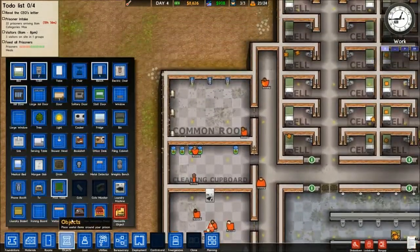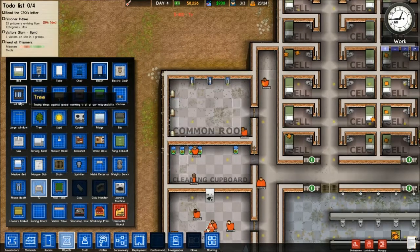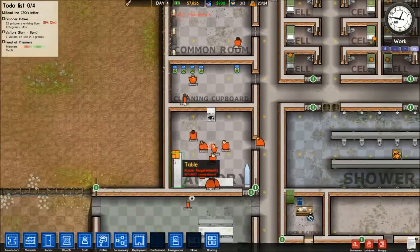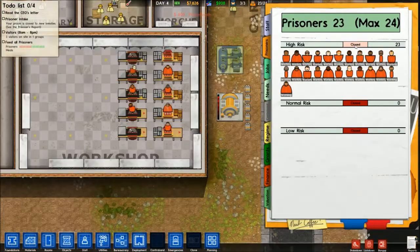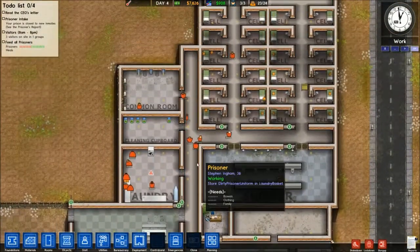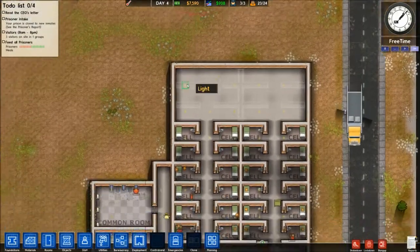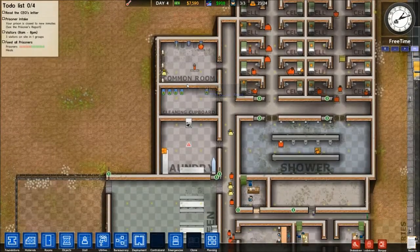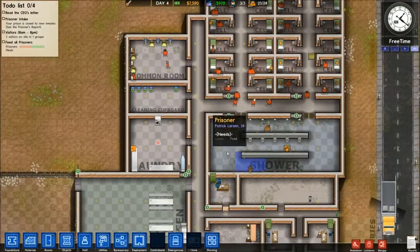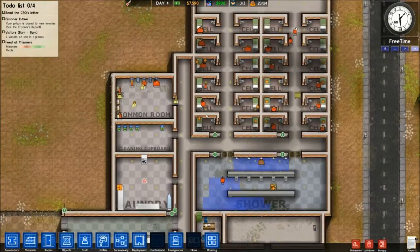Since it's almost time for the common room to be in use, I'm going to go ahead and get in some more TVs and phone booths for them to use. I have decided I'm not going to accept those 22 prisoners. It would just cost me far too much — a couple thousand for the foundation, then at least 300 on each cell if I just put in the bed and the toilet, and up to 700 if I wanted to run the cell properly with walls and a jail door.